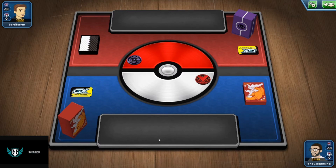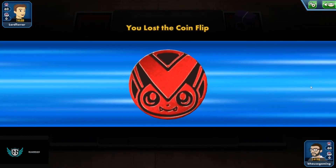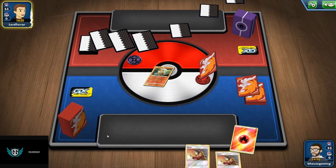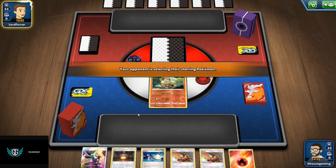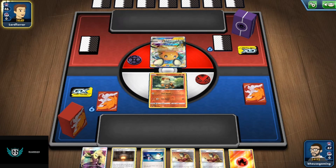Let's go with Lord Herard. Let's go with Tails. He's choosing to go first. We have a Cynthia and a Giant Heart — we got a good hand, but if we can get ourselves a Quick Ball, that would be pretty busted.